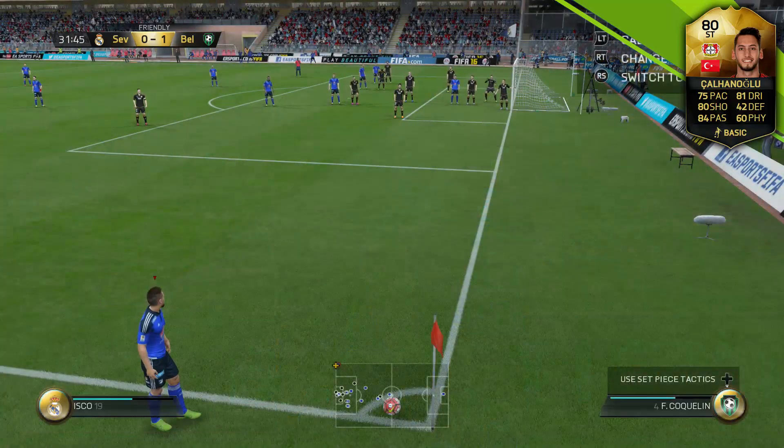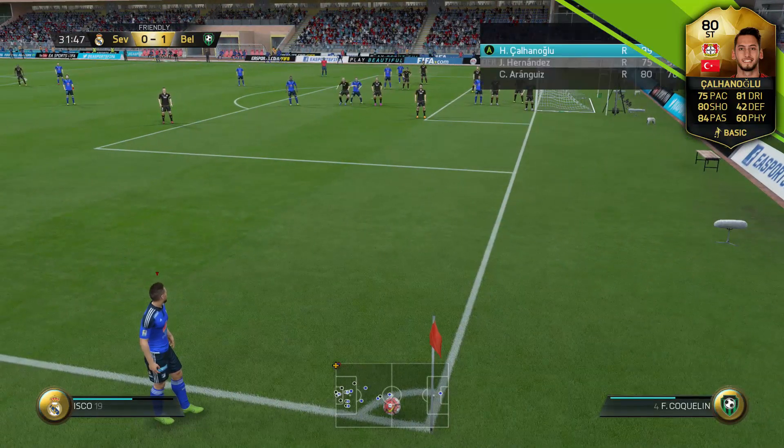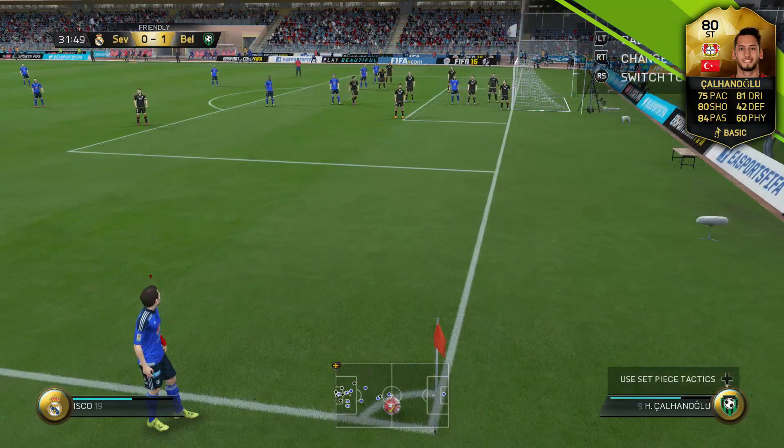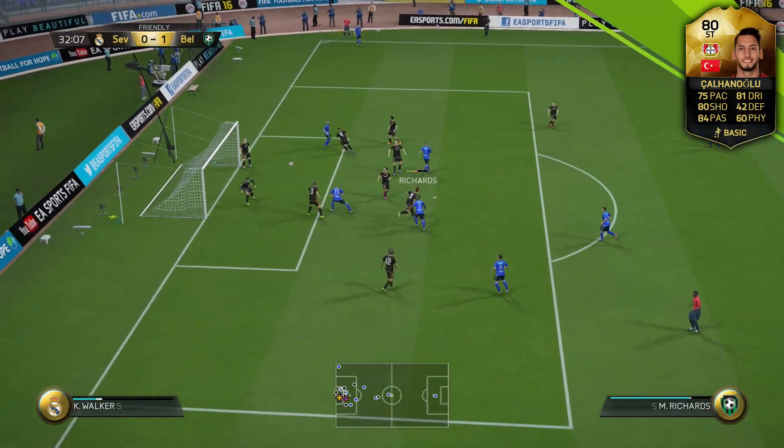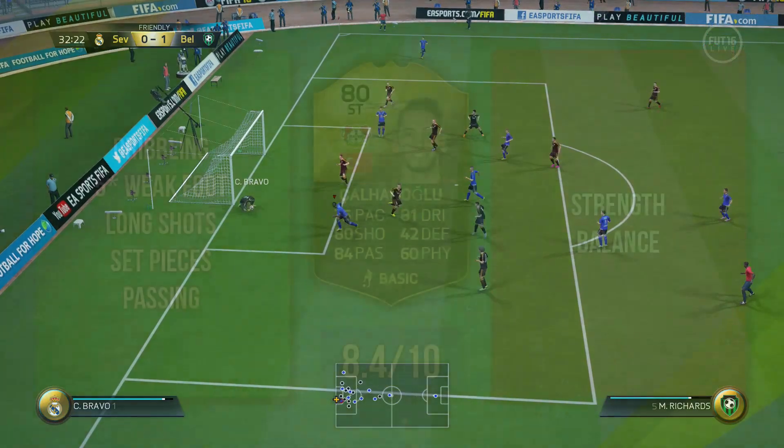We do get a corner from it, and he does whip in a pretty good ball here — you'll see a preview of his set piece stats, which are just ridiculous. He whips in a pretty good ball, but sadly Micah Richards heads it pretty much straight at the keeper. Not the best header, but still a nice chance created.